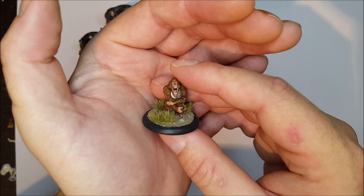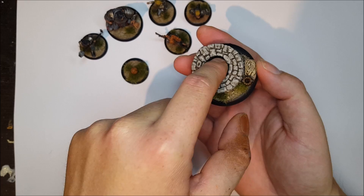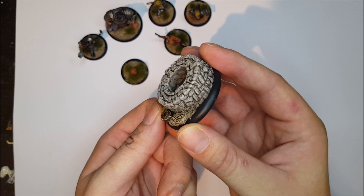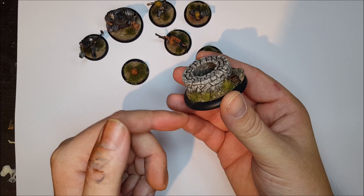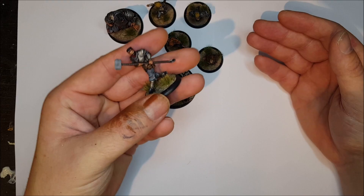I also made this goal marker for them. I had to fill in some water effects inside as well. It looks really nice — it's so much better with a 3D goal post rather than just a little token. So the Masons team is ready for combat, and maybe I'll have to paint up some more minis for him in the future.